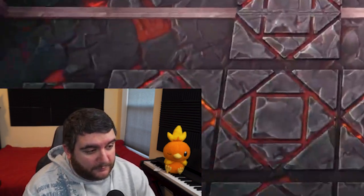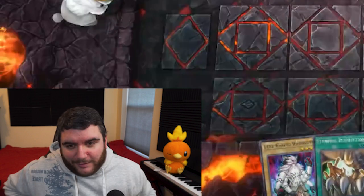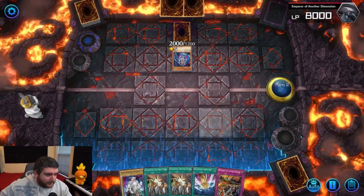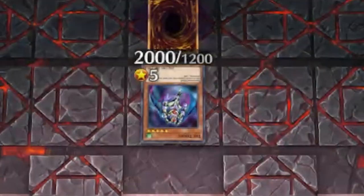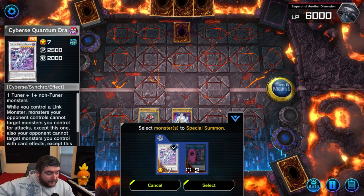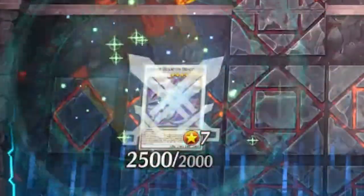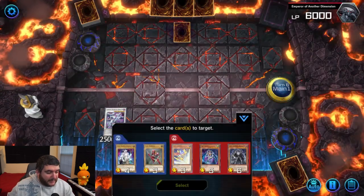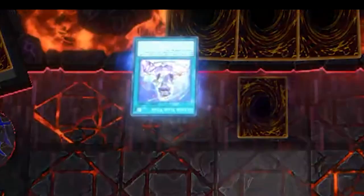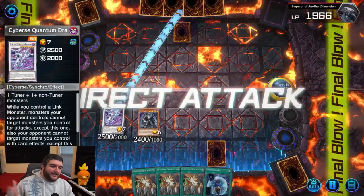Let's get into the Monarchs again. The two-star initial stages are kind of walks in the park — I'm not particularly concerned. Turn one Tricky and I have Smashing Ground, that's the perfect draw. This is the first time we get to see it — we're making Cyberse Quantum Dragon, this is what we built this deck around. Monster Reborn, take the Monarch. Why not? Cyberse Quantum Dragon — finish it off!